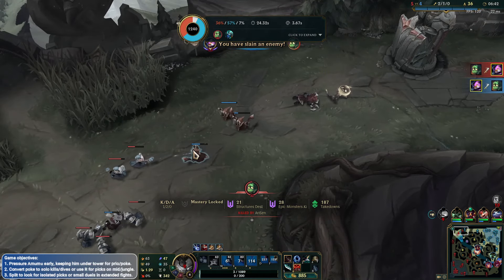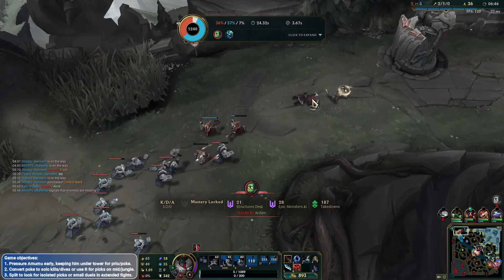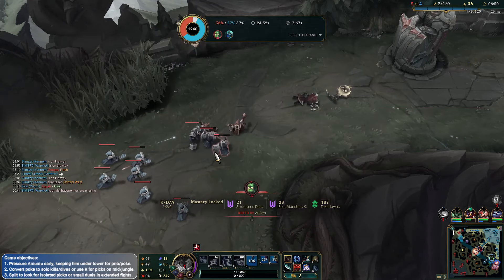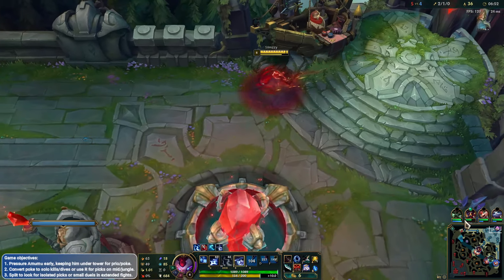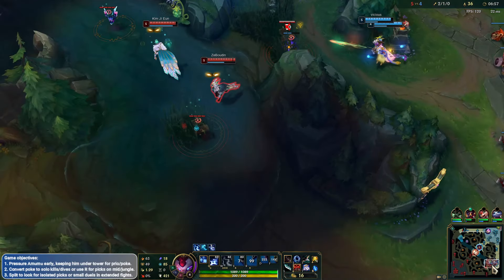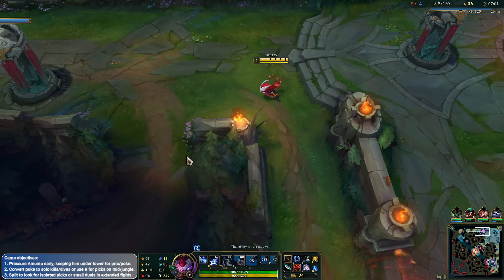Okay, he gets traded back — that's huge. Amumu does a ton of damage. This minion wave won't hold but hopefully we can get up there quick enough. See, if I saved my TP it would have been really good, but I wanted to help my jungler and it kind of bit me in the butt. Would have been nice if I saved that — I could have TP'd up and got a really nice lead, but now I'm going to miss all this CS because of it.